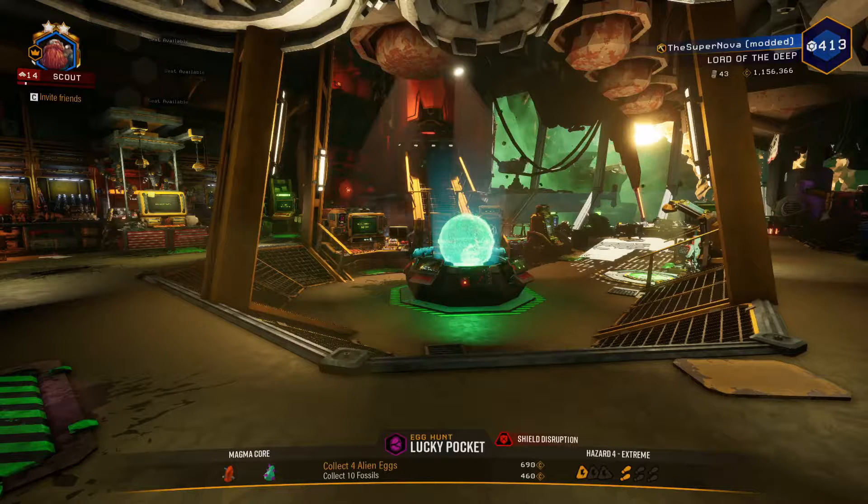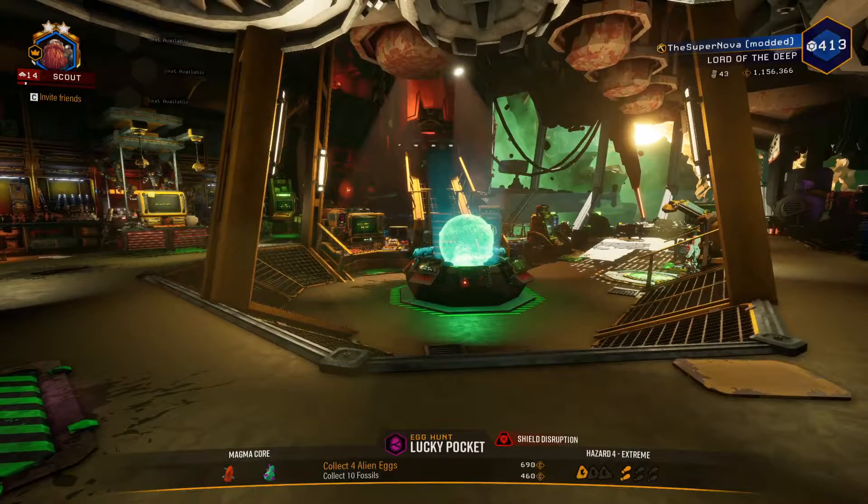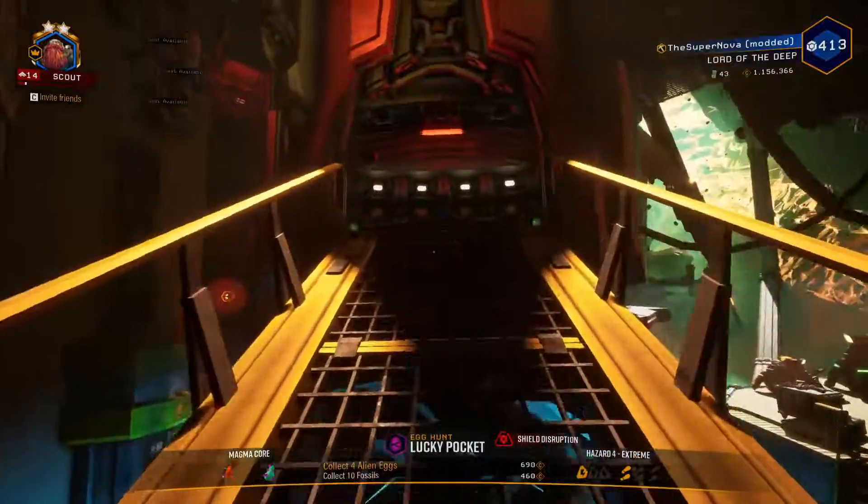Hey everybody, welcome back to the channel. It's Nova here. We are here with the last episode of the Greenbeard Kits series for Scout. We're going to be taking a look at the Drak 25 Plasma Carbine, the Bolt Shark Crossbow, and the Pheromone Canisters — doing an Egg Hunt in the Magma Corps with Shield Disruption. Let's dive right in and do it!